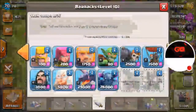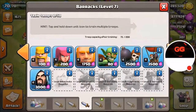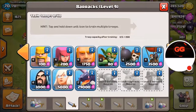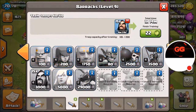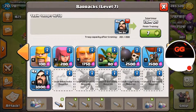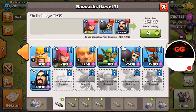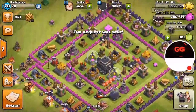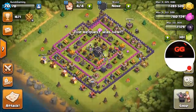We'll train whatever else we can, throw in a few wall breakers for good measure, an archer, and then request some higher-level giants from the clan castle. All right, that'll do it!